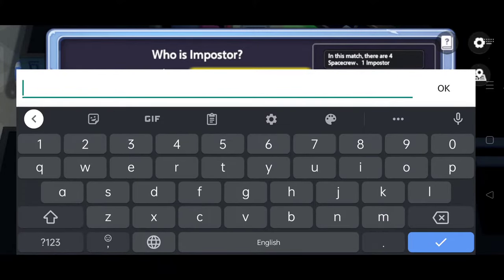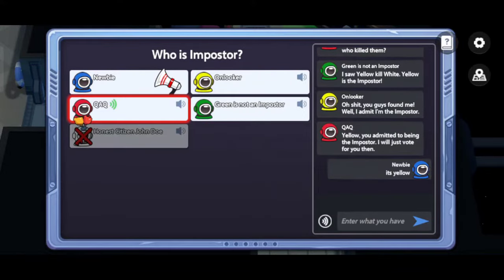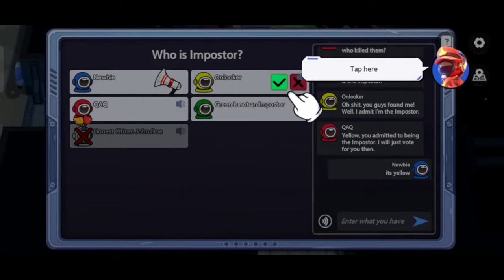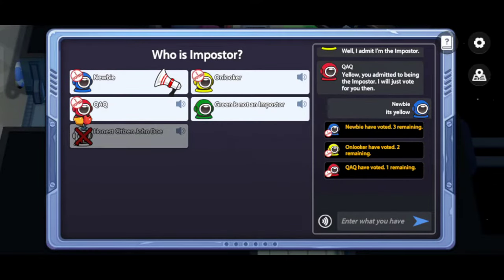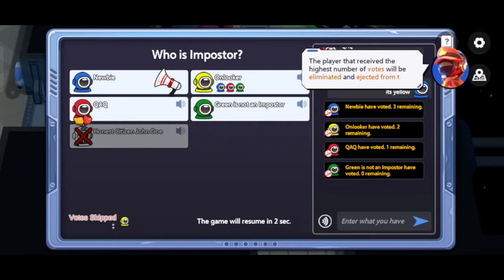You guys found me. I admit I'm an impostor. Hey Yellow, you admitted to being the impostor already, so I will just vote for you then. Tap here to confirm your vote. The person who receives the most votes during the meeting will be ejected from the ship.